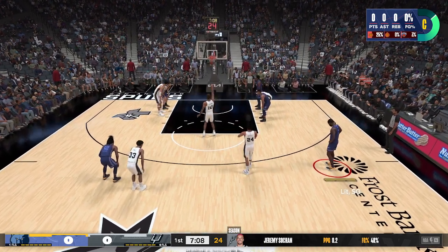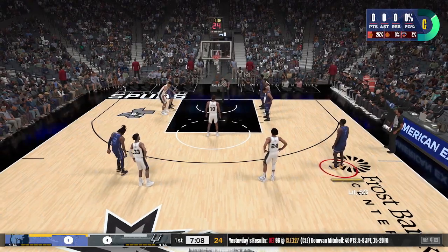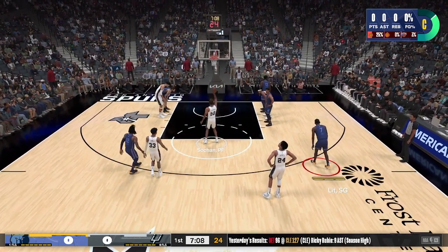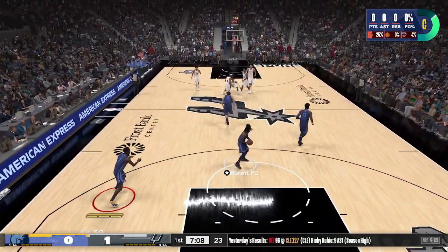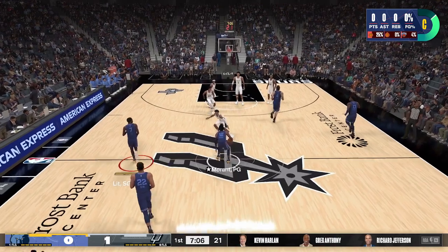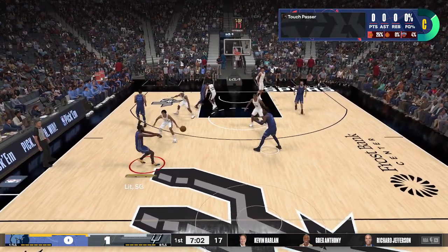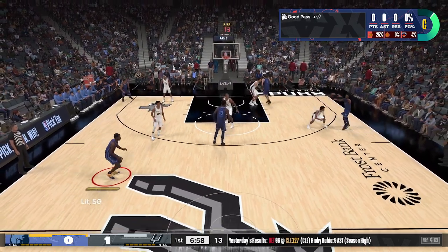This man just shot one-handed, what the f*** — that's kind of crazy. But anyway, you can grind this badge very easily in career mode. All you want to do is get the ball, pass it to somebody, and as soon as you get the ball pass it to somebody else. Like so — I'm gonna show you right here: get the ball, immediately pass it right back.